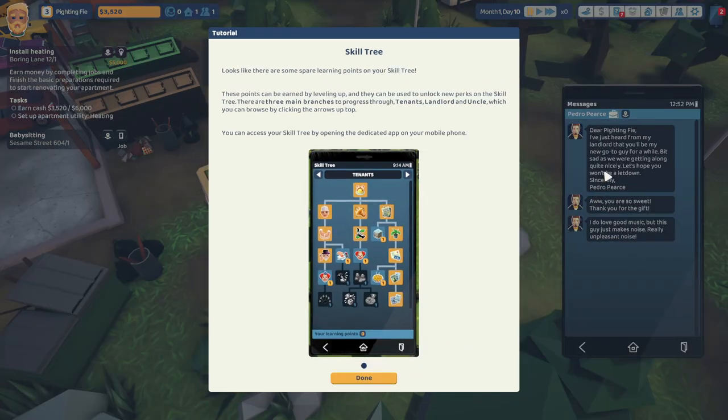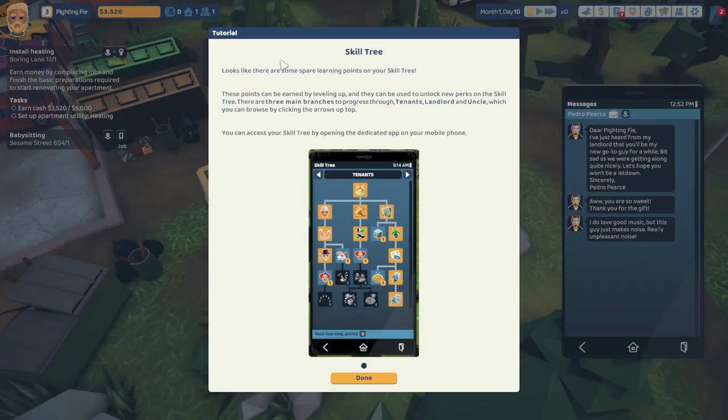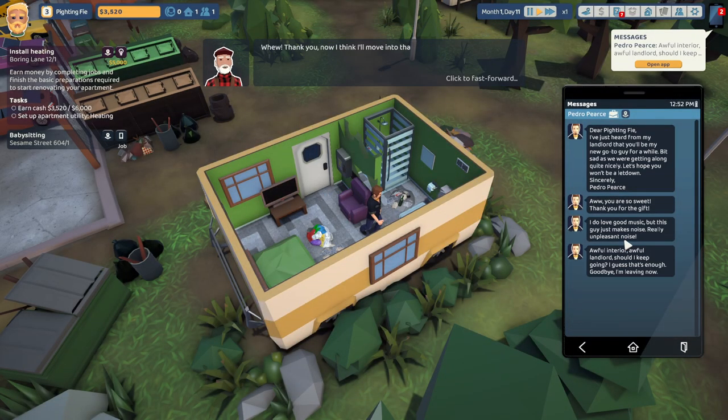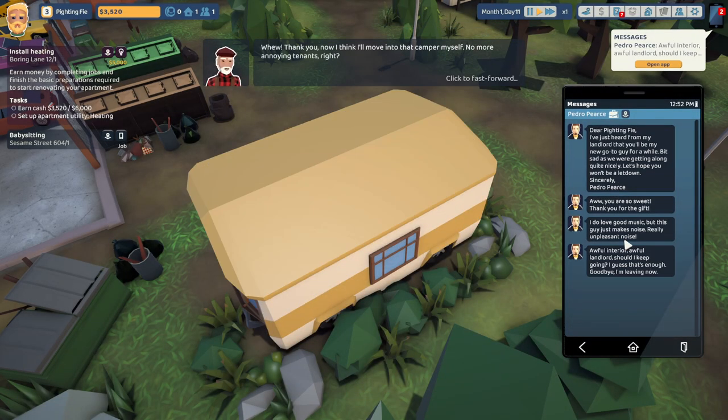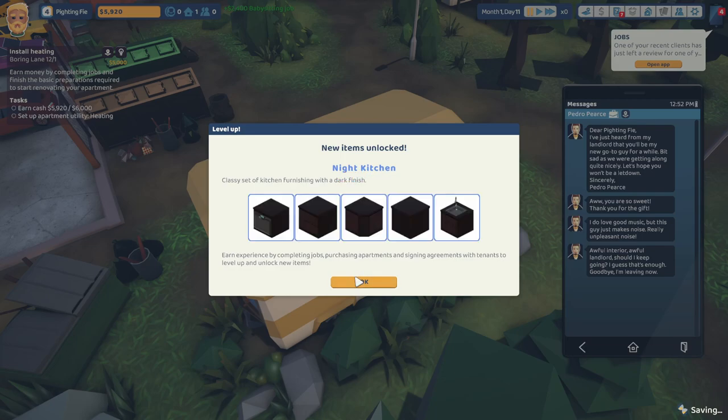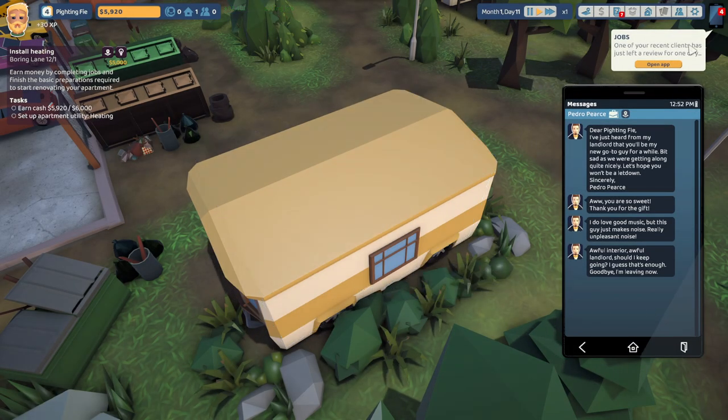Let's open it up. Looks like there's some spare learning points on your skill tree. These points can be earned by leveling up, and they can be used to unlock a new perk. There are three main branches: progressive tenant, landlord, and uncle, which you can browse by clicking the arrows up top. I do have good music, but this guy — thank you. Now I think I'll move into that camper myself. No more annoying tenant. And he quit. Or he left. So, no more Pedro.